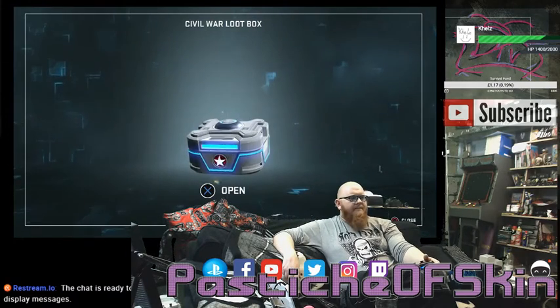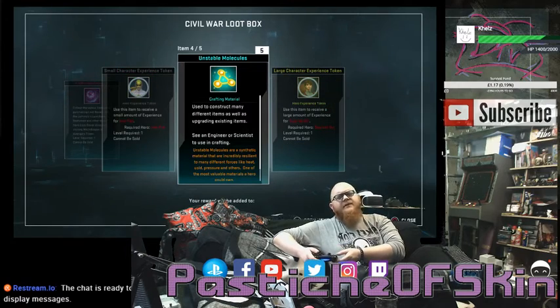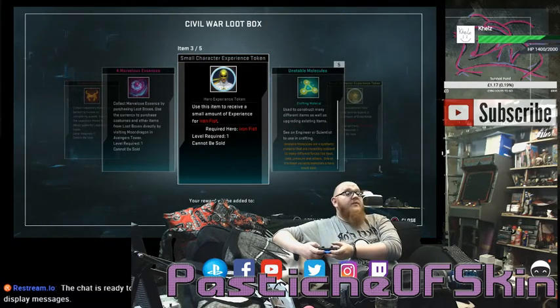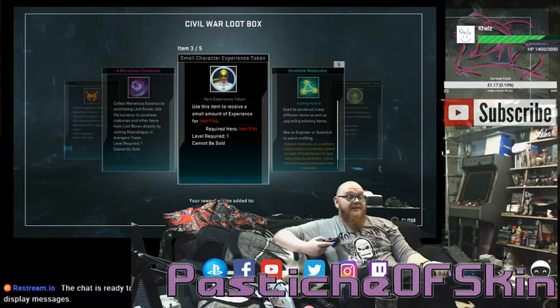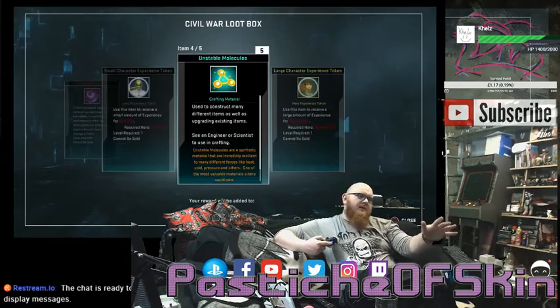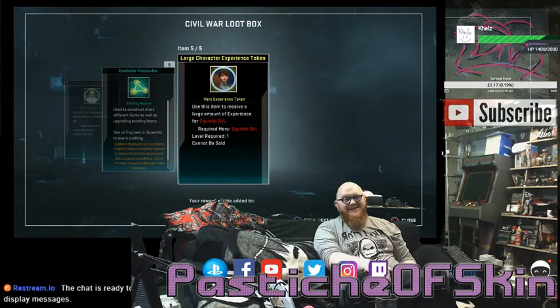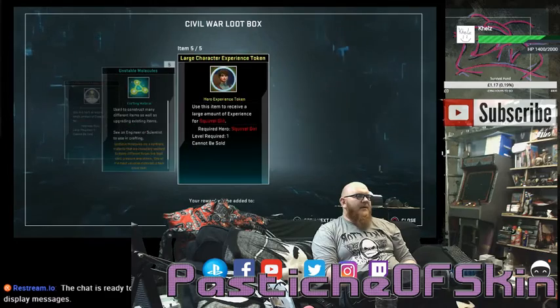Box sixteen: ten Legendary Marks, four Marvelous Essence, ten more Legendary Marks, a small Character Experience Token for Iron Fist, five Unstable Molecules, and a Large Character Experience Token for Squirrel Girl. Squirrel Girl's already maxed out. Iron Fist I have nowhere near maxed out — glad to get tokens for him. If you're an Iron Fist fan and know how to play him, tell me in the comments — he's a melee character I don't enjoy using. I don't like his dialogue lines and that doesn't endear me to his character, and mechanically he just doesn't play well for me.